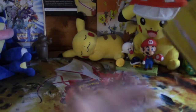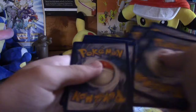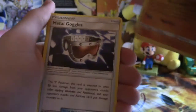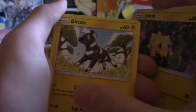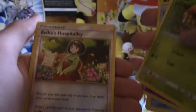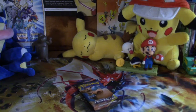Two more packs left — can we get a secret rare? Why not have high dreams? One, two... I keep saying 'person man thing' to random people but it doesn't work here. We have Blitzle, Squirtle, Tentacool, Paras, a reverse Erika's Hospitality, and a holographic Moltres — nice! One more pack left from this huge lot.